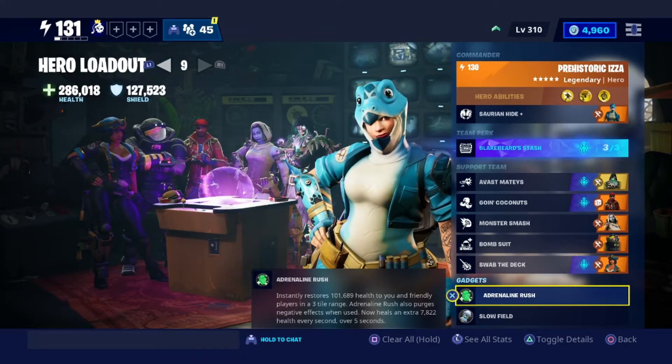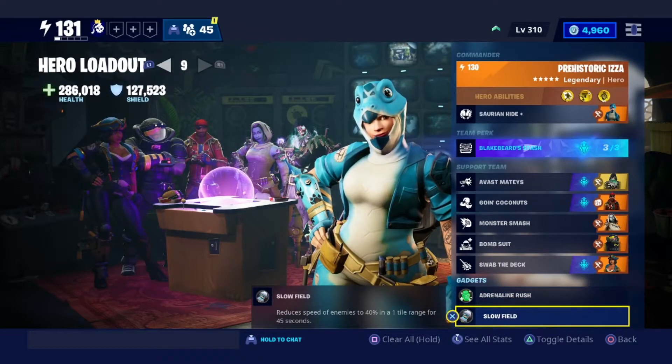For the gadgets, I use Adrenaline Rush just to give you that bit of extra health when you get surrounded by enemies. The next one is Slow Field and you definitely need this for the bosses if you're going to solo or just help your teammates.